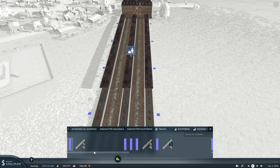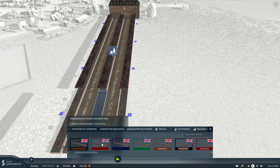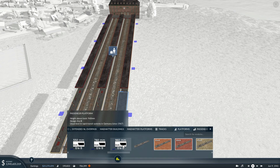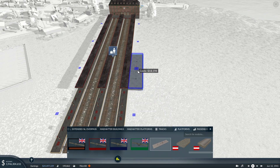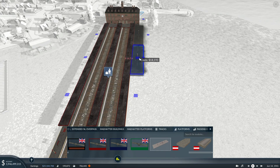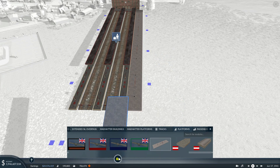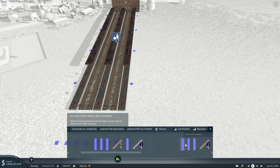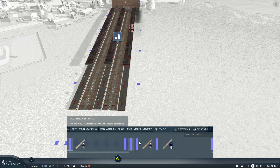Let's see — tracks. Invisible track, or I just... passengers, passengers, passengers. Yeah, well there's no difference, so I'm just going to use this one. One, two, three — no, that's not correct what I'm doing. I have to... let's see how this is going to look, really curious.